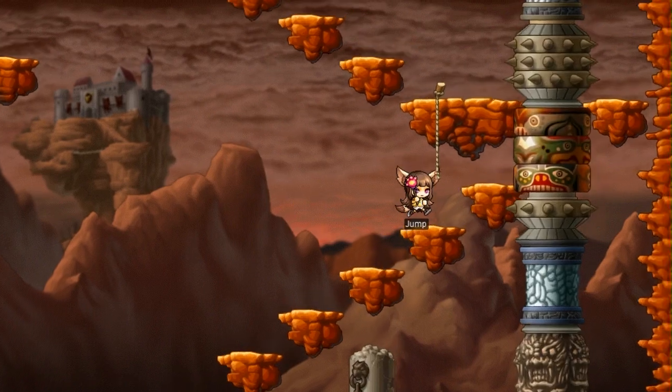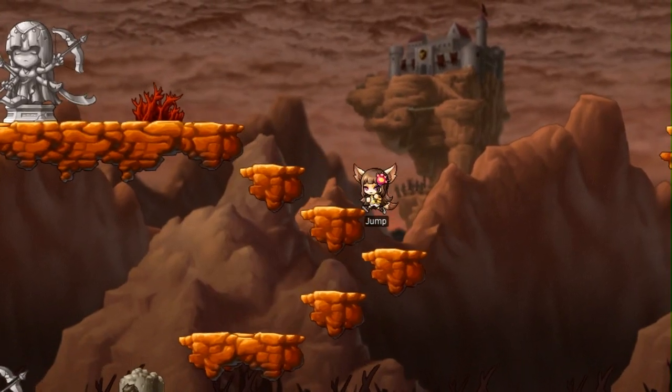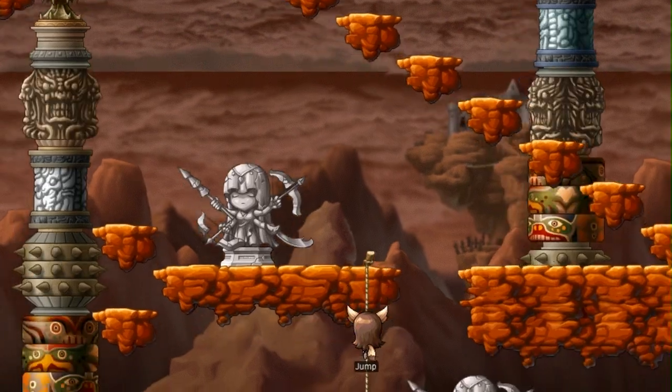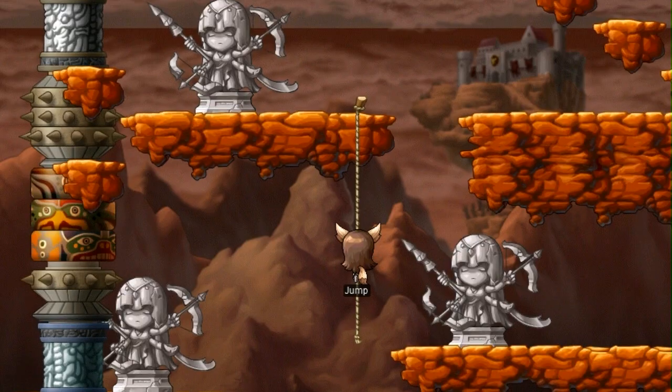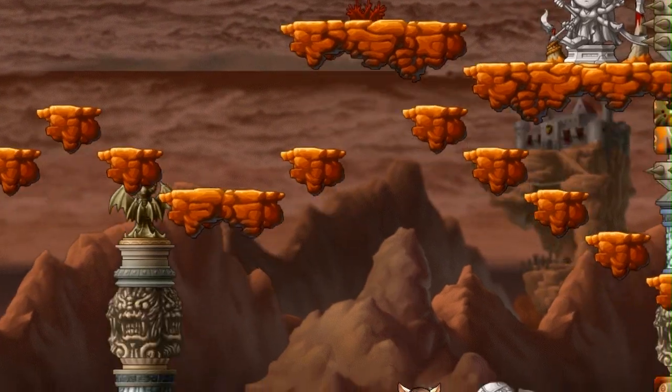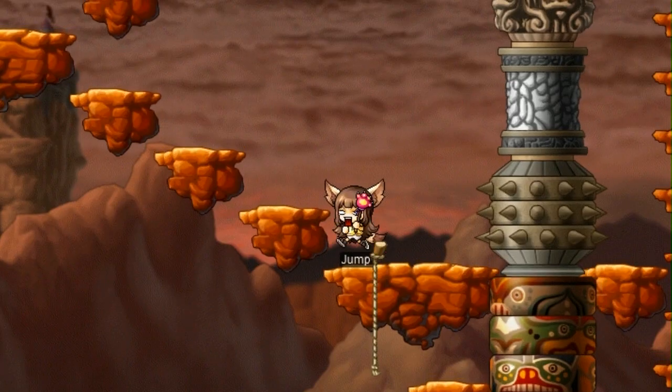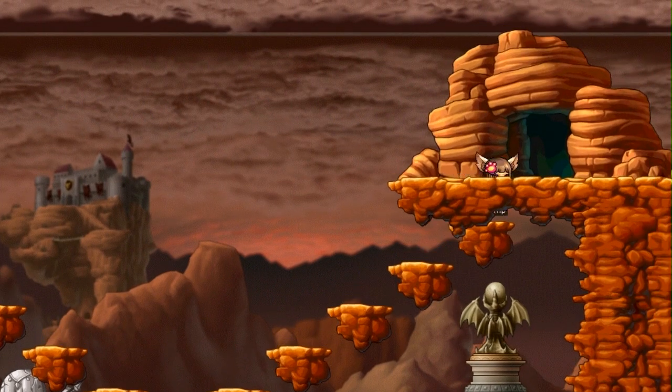You'll have spring in your step once more as the Valley of Heroes jump quest hops back into MapleStory. The road to Crimson Wood Keep has never been more perilous, as this quest will have you jumping gaps and dodging one-hit kills. Only the most nimble players can navigate through this treacherous gauntlet.